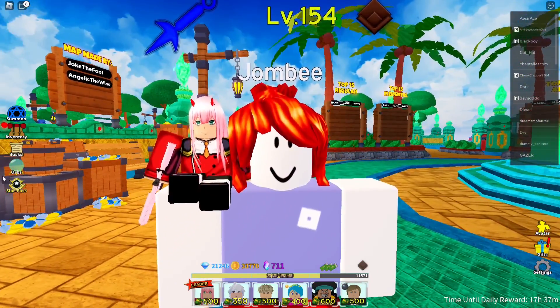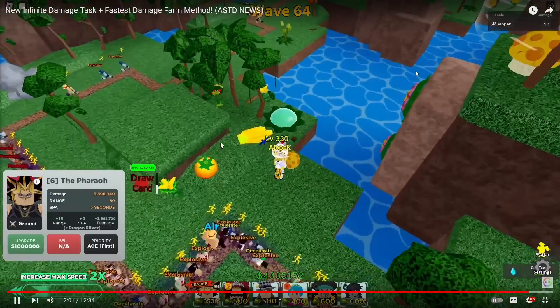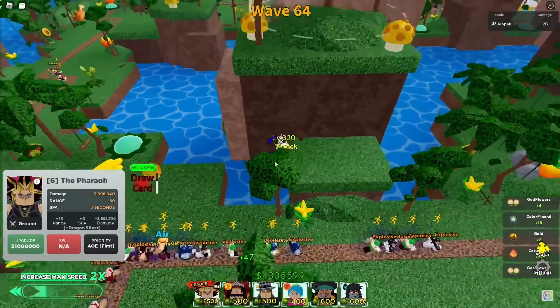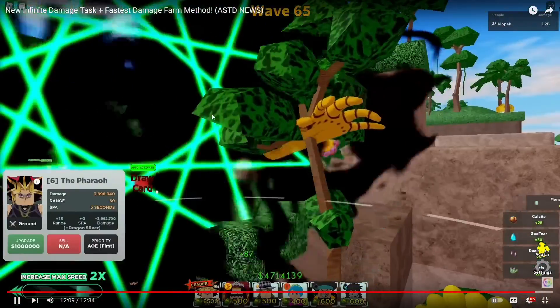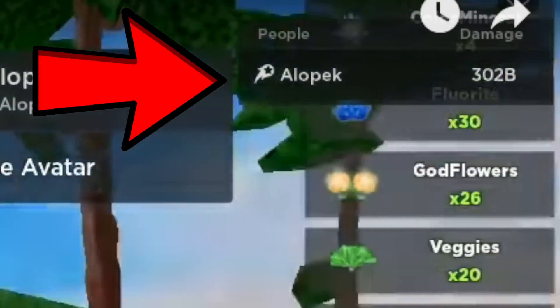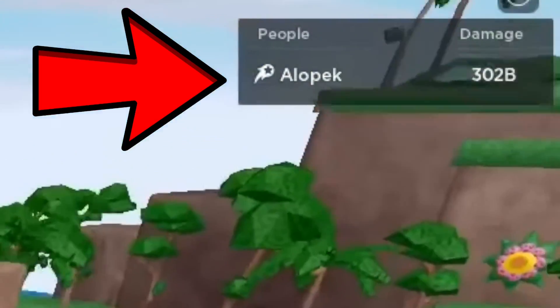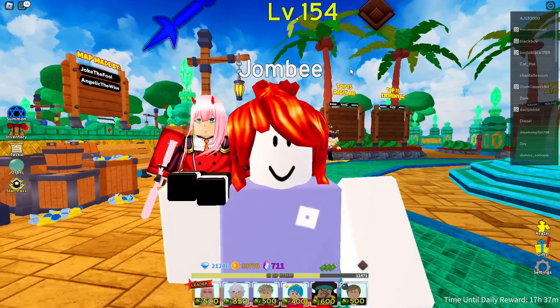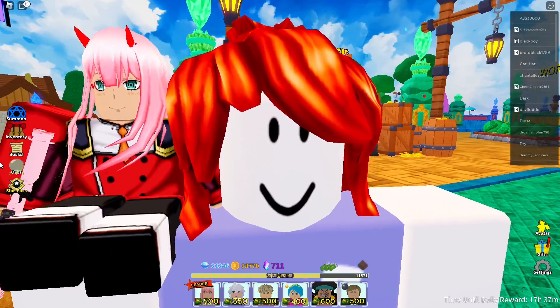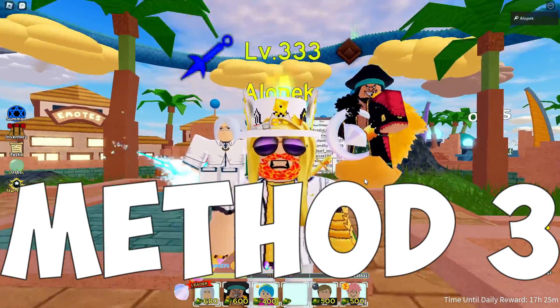If you're wondering what unit to use to complete your damage task, this unit right here will do it. Look at my damage — two billion right here. You want to make sure the enemies are full in the field. Look at that — 302 billion in just one hit, instantly completing your damage task in less than an hour. Just wait for the map to be full of enemies, use this unit's OP ability, and you'll max out your damage task and easily get over 100,000 gems.